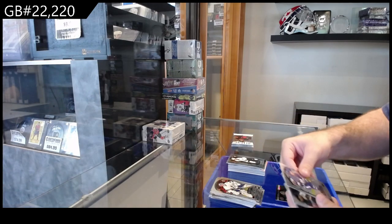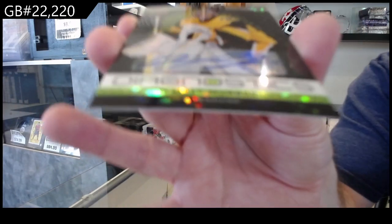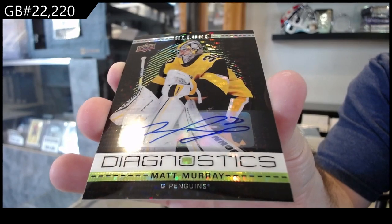Short print of True for the Sharks — same thing on it, Robertson for the Maple Leafs. And a diagnostics auto of Matt Murray for Pittsburgh. That's pretty cool.